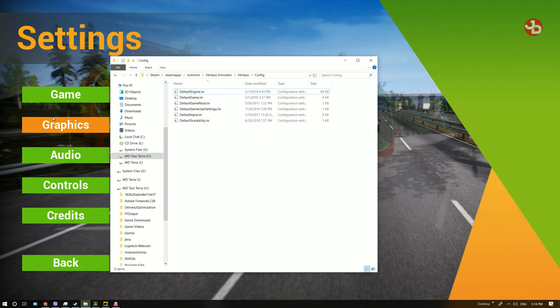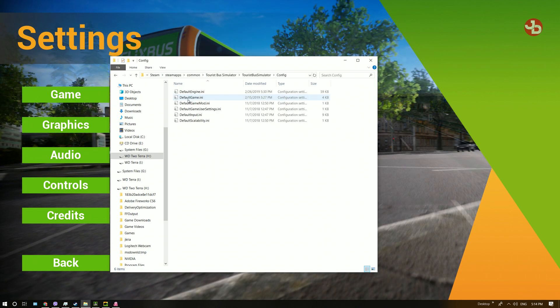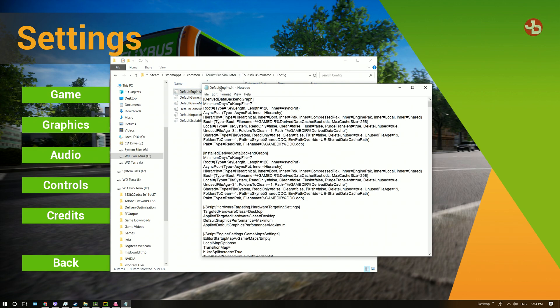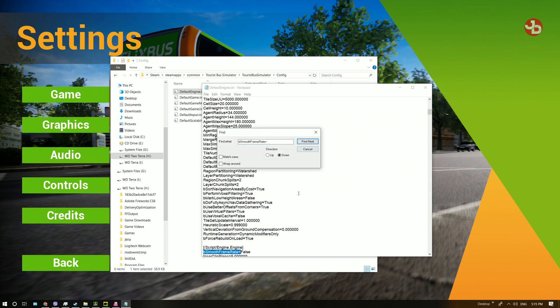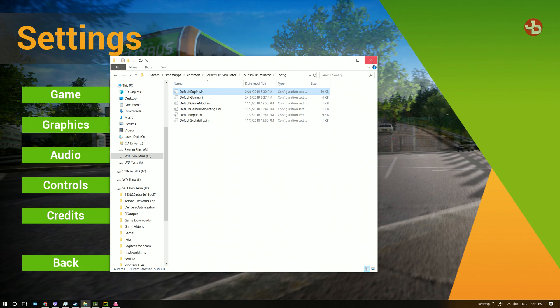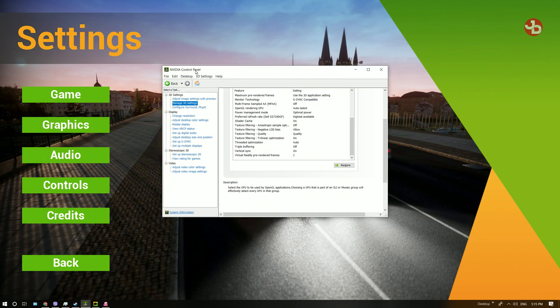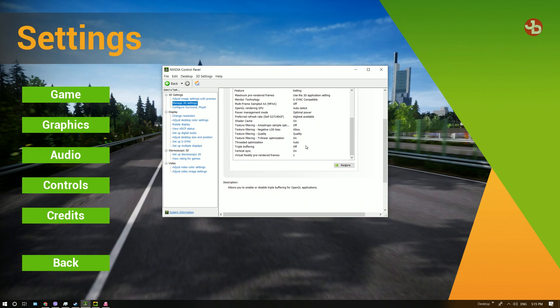I've already changed it to False on Fernbus. You can do the same thing on Tourist Bus Simulator — go to Tourist Bus Simulator > Config > DefaultEngine.ini, Find the same line, and change it to False as well. I've saved both. Then go to your NVIDIA Control Panel — if you have G-Sync or FreeSync monitors, turn on Vertical Sync there. I do have a FreeSync monitor which also supports G-Sync.